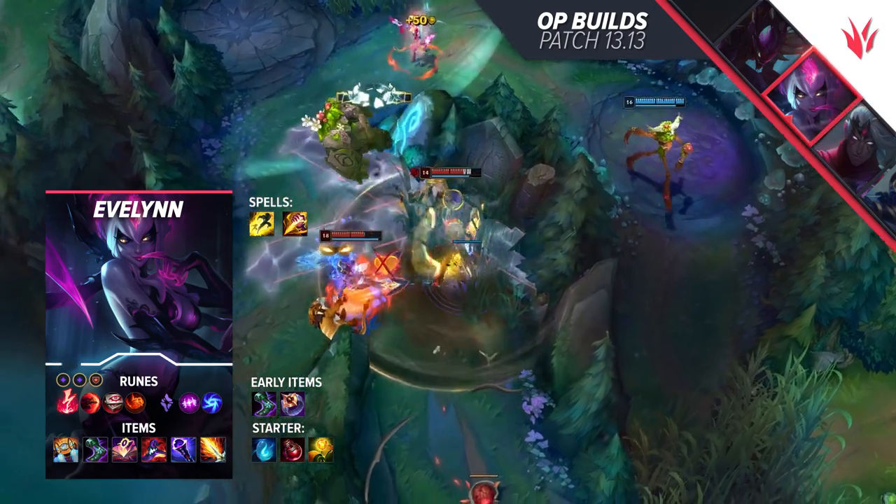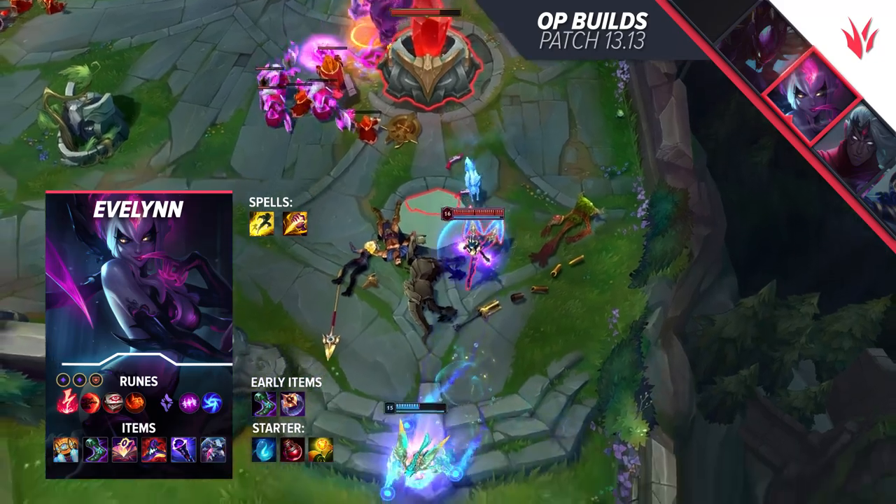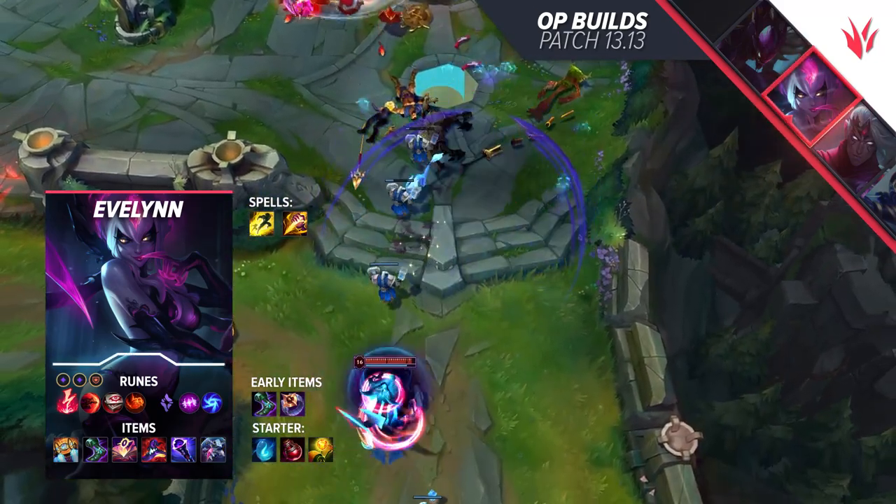You want to take Lich Bane if you need more DPS, Shadowflame if you need more burst into shields and overall want more pen, or Banshee's Veil if you face Varus or anything that can lock you down as soon as you try to go in for a pick.